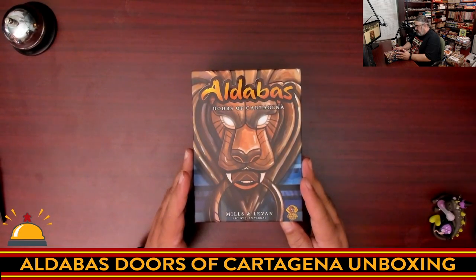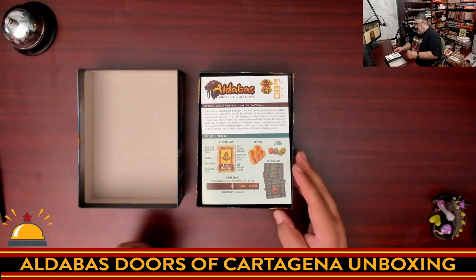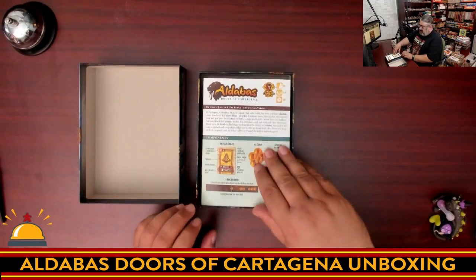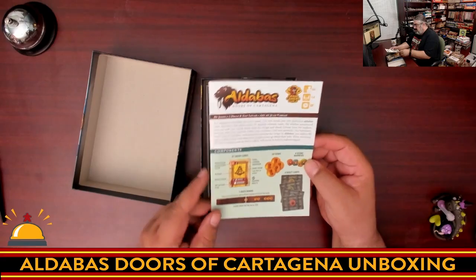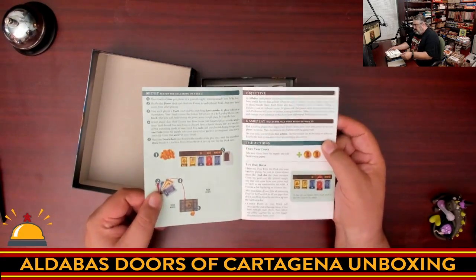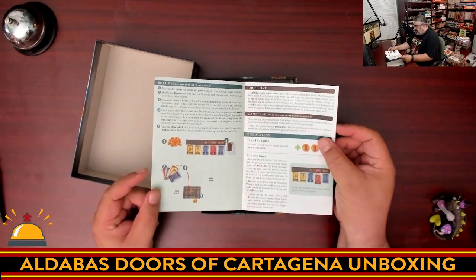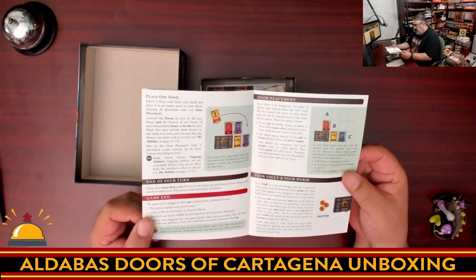This is done by Mills and Levin with art from Juan Margus. We start off with a rule book. Right at the top I do dig this nice little component overview — always like a good component overview. It's broken up into different sections, mostly a one-column layout with two columns when there are examples. That works for me.